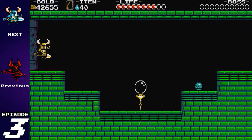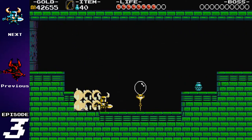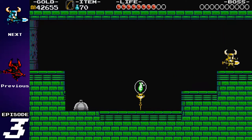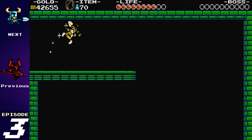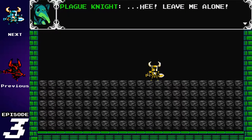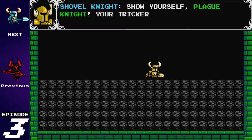If you're playing on normal mode, there's food hidden right here, but on New Game Plus it's nothing but bombs. We've got Plague Knight coming up next, and look at this — this is so Mega Man styled. Just dropping down right here. Show yourself Plague Knight — your trickery will not stop me.